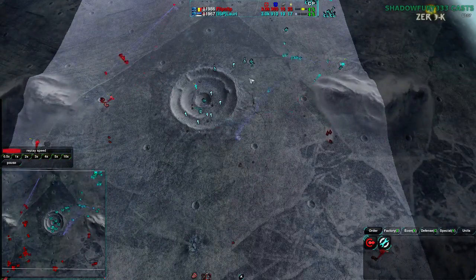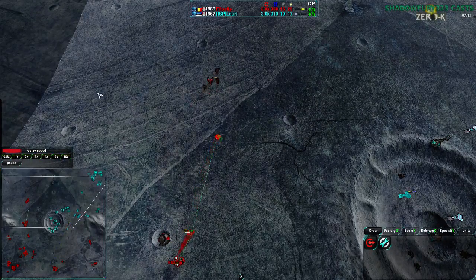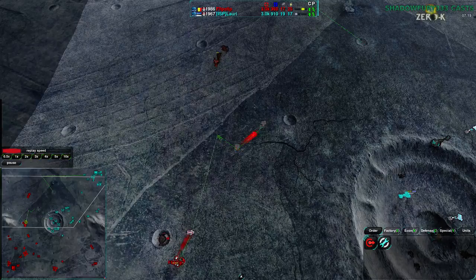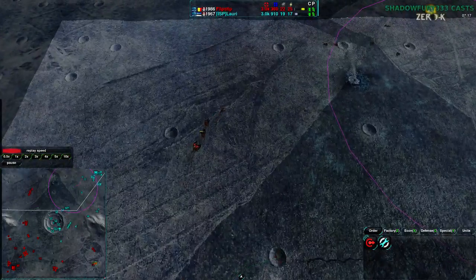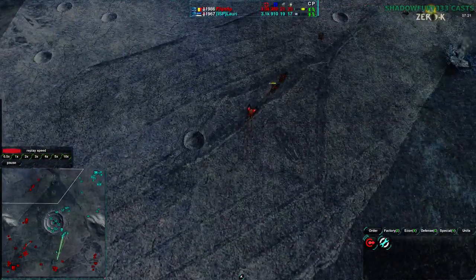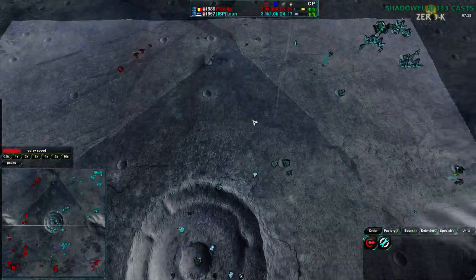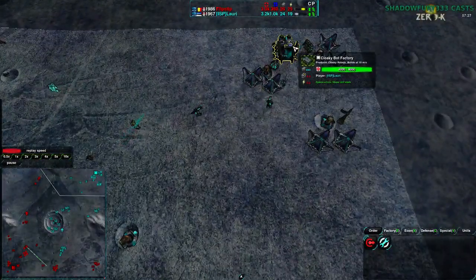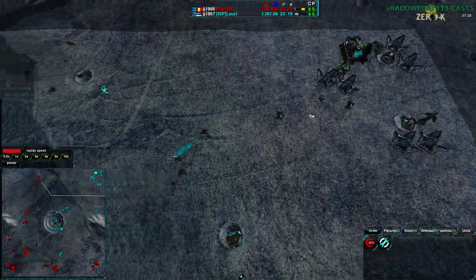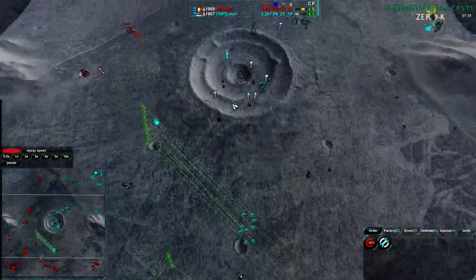Now this is a counter-attack — Flipstep coming in with a few Glaives, Roccos, and a Warrior. This will definitely threaten everything Lowry has if he continues to go purely for Glaives, though he has started to build some Roccos which will counter the Warrior. The center is the big key point here. Flipstep tries to set up a Hammer to deal with it, but Lowry is going to get rid of it — that Hammer isn't going to last very long.